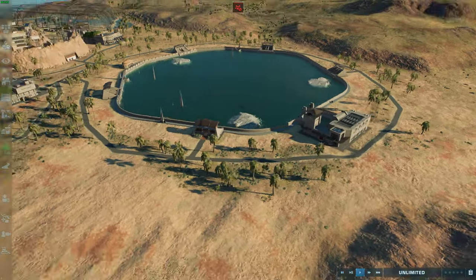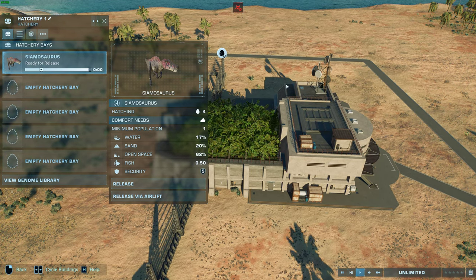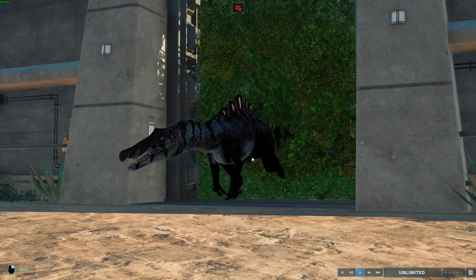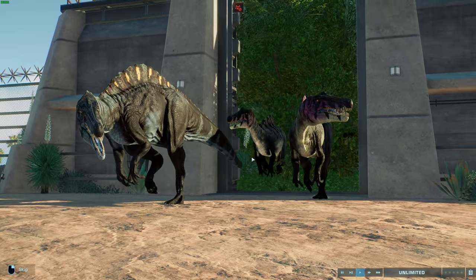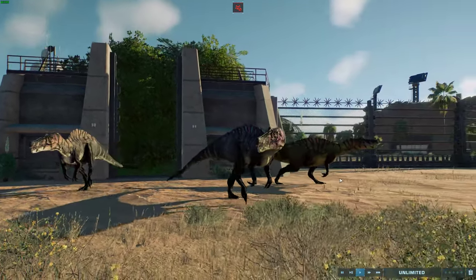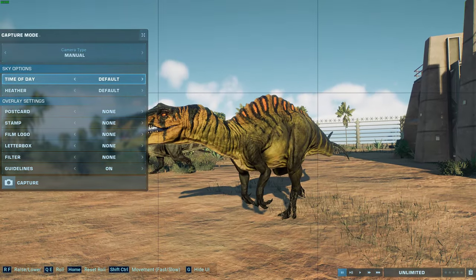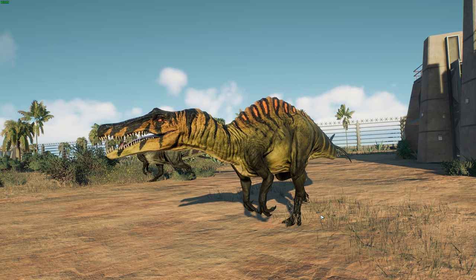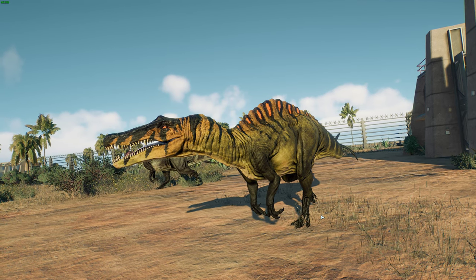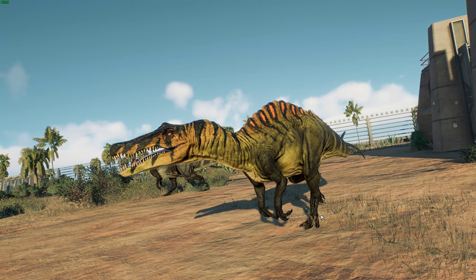Last but certainly not least, we've got a very interesting spinosaur — a really interesting animal. We've got Kryptops. This is a very interesting dinosaur only known from teeth. Kryptops, or 'hidden face lizard', is a genus of spinosaurid dinosaur related to Baryonyx and Spinosaurus, found in China and Thailand during the Early Cretaceous — the Aptian to Albian. This actually makes it the first recorded spinosaur from Asia, and is confidently known only from tooth remains, first found at the Sao Khua Formation and the younger Khok Kruat Formation.